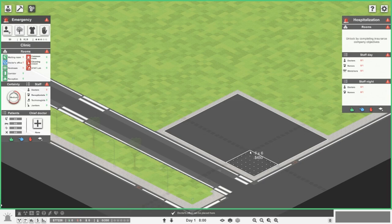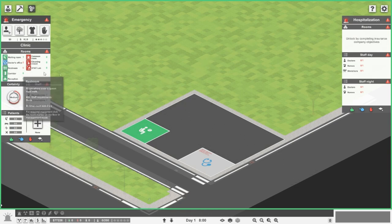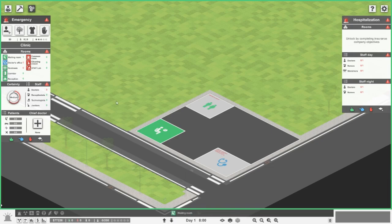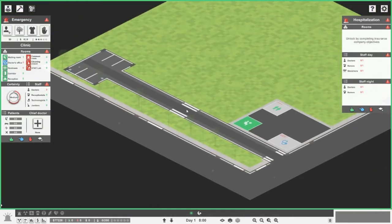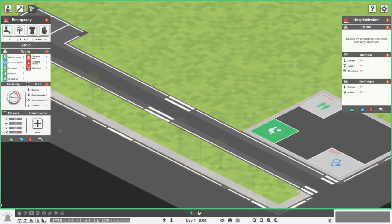An eight by six is a nice size, I think. So we'll do a doctor's office, a small waiting room which we'll move to a six by six, and we need a restroom as well. These are just going to be very small and we'll build on that and try to expand it out.